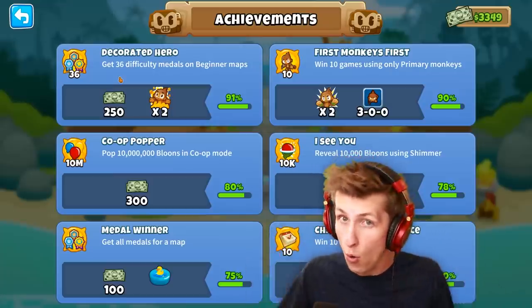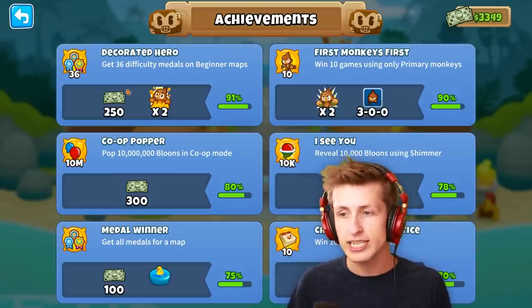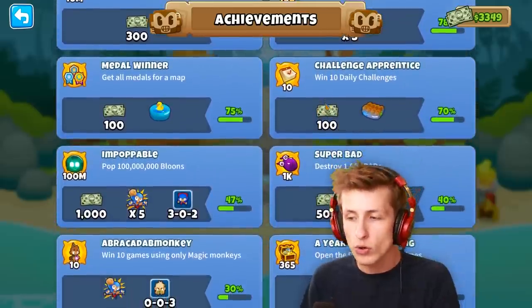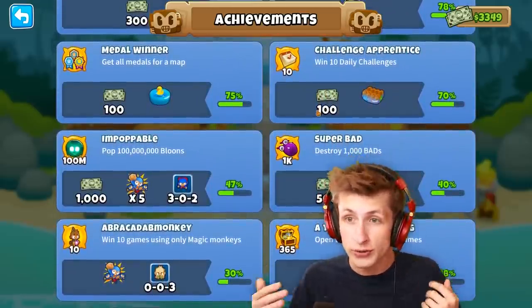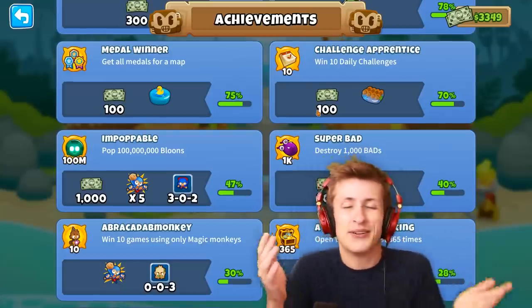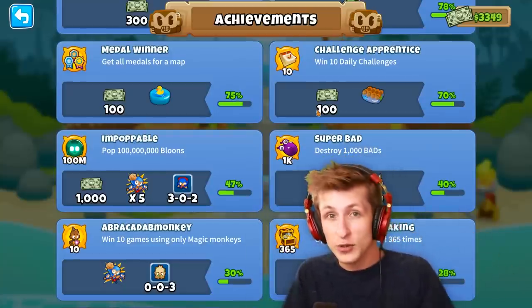A really newbie thing is if you never collect any of your achievements from Balloons. Completing achievements and challenges gets you abilities, insta monkeys, monkey money, and all sorts of cool things for free. By not collecting them, it's just sitting there not doing anything.